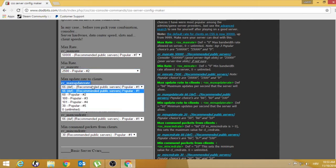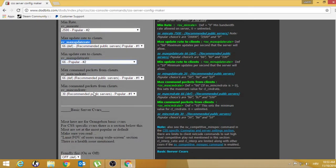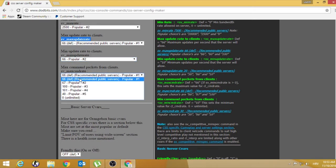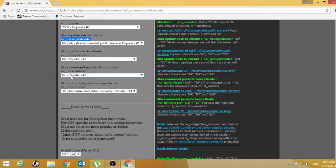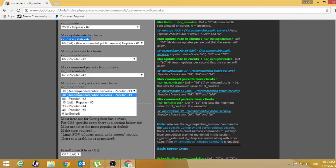Max update rate — I always set this to 66. Min update rate I also set to 66. Max update rate also 66, but you can set this to 67 or higher which will be better. Min smart rate I will set to 33 or 66.